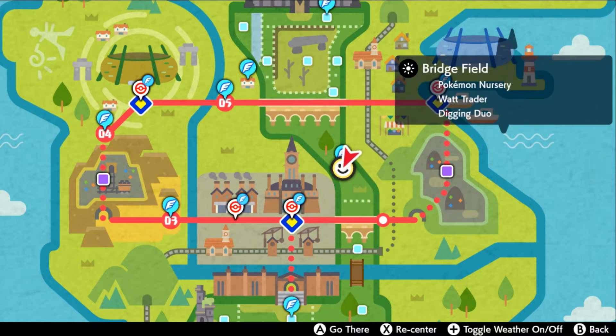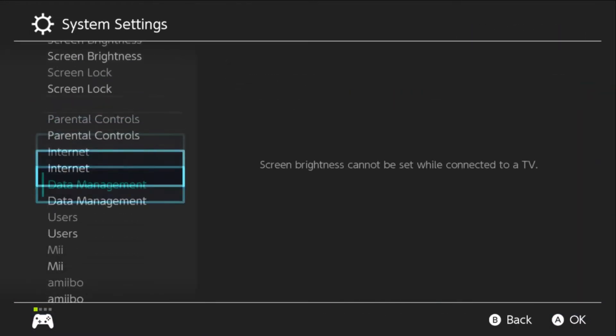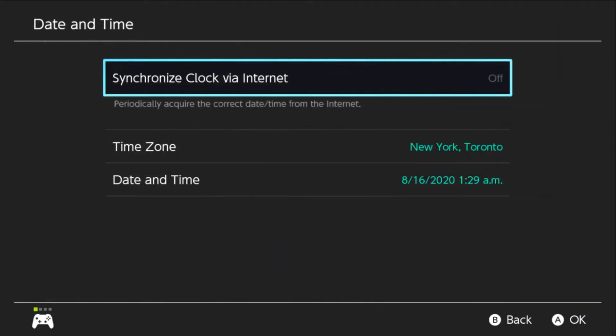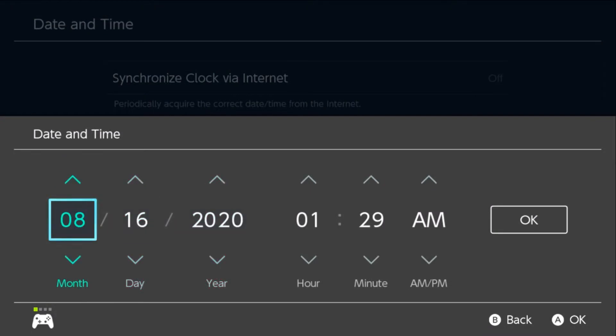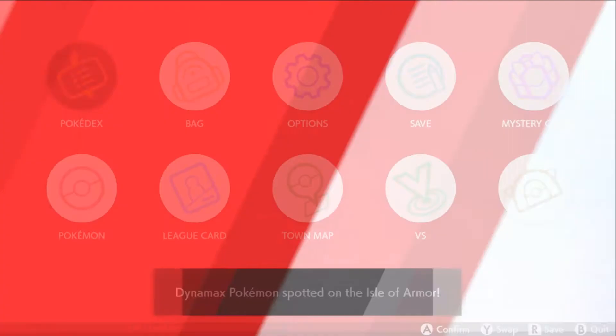Go ahead and fly on over to the Bridgefield in the Wild Area. You're going to need the weather here to be clear, so to do that we're going to go to our Switch system settings and change the date to August 16th, 2020. Go back to Sword and Shield once you've done that and again fly on over to the Bridgefield.